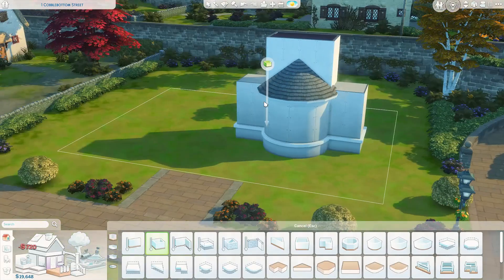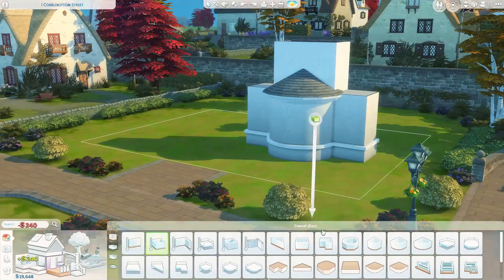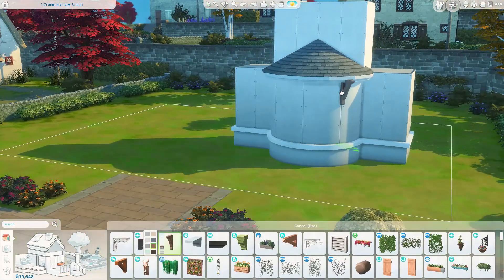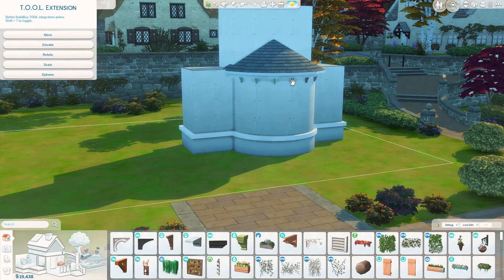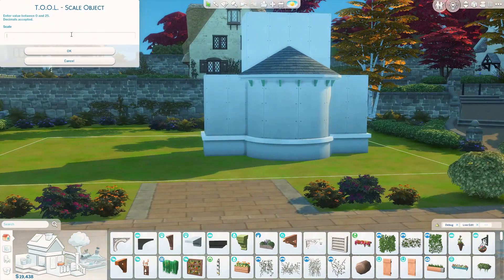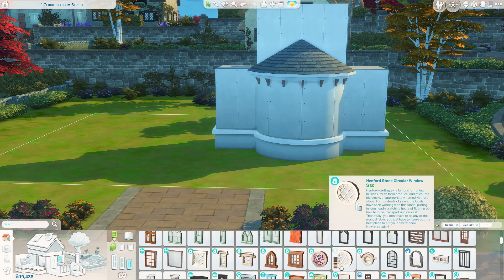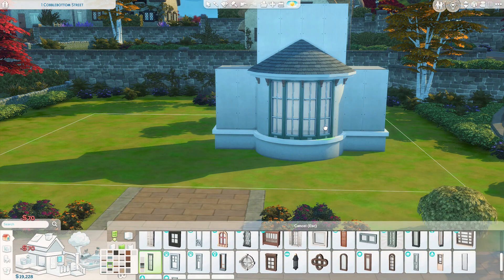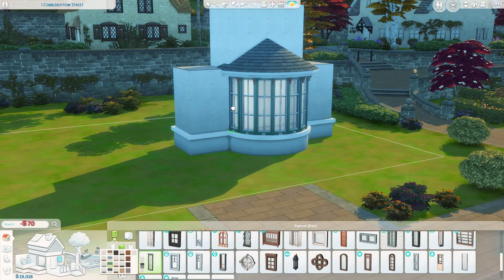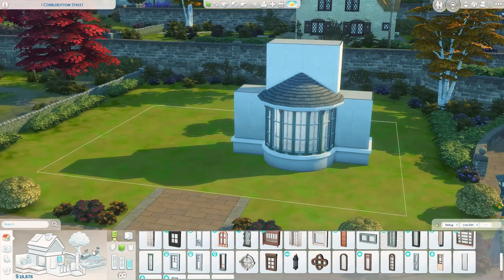Is that a round wall? Well yes, yes it is. I know, why did I do it to myself? But luckily it's only a bit of a round wall and the rest of it is fine, so it wasn't too tricky to play with — because as you guys know, round walls are tricky. What isn't tricky in The Sims 4, at least in build mode?